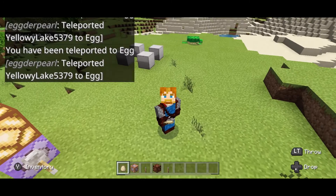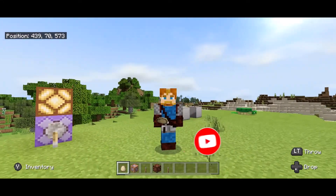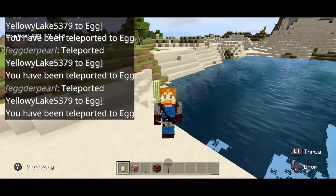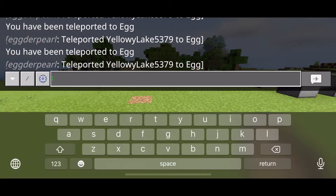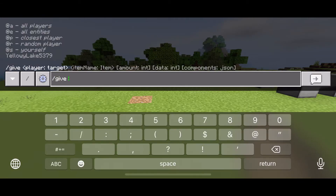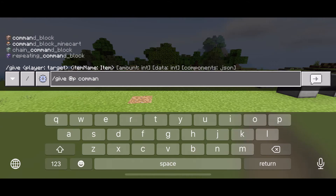Hey guys, Profe Pablo here — Spanish teacher turned Minecraft engineer. Today we are going to be learning how to turn our eggs into ender pearls. To do that we are going to be using a command block. If you don't already have a command block, simply go up to the chat window and type in /give @p command_block, and that's going to give the nearest player the command block.